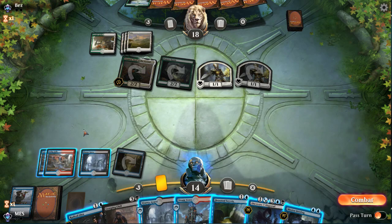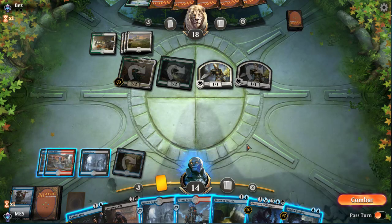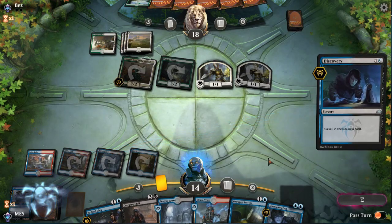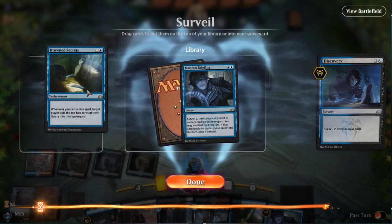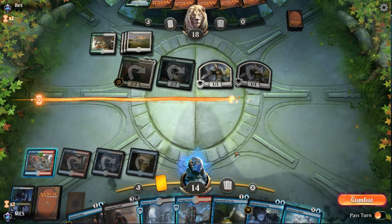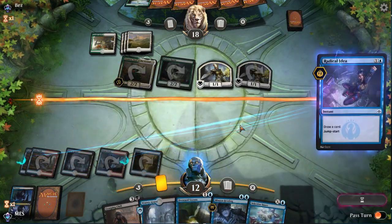Would we prefer Mission Briefing over Radical Idea plus Discovery? Not really — it'll be more flexible later. We'll lead on Discovery and could still find Shock. These key cards are coming at the wrong time. I don't think we have time for two Drowned Secrets probably. Shock would be the highest roll. We need two mana. We'll just do this and we're not going to attack at all.